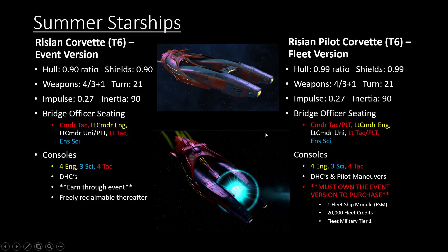Keep in mind, the bridge officer seating changes drastically between the regular and fleet versions. The regular version has a Lieutenant Commander Universal Pilot seat. The fleet version moves that to having one in the Commander seat as well as the Lieutenant Tactical seat. Because it has a Commander Tactical Pilot for the fleet version, you do get Pilot Maneuvers additionally for the starship. It only costs one fleet ship module and 20,000 fleet credits with a Fleet Military at Tier 1 to get this starship.